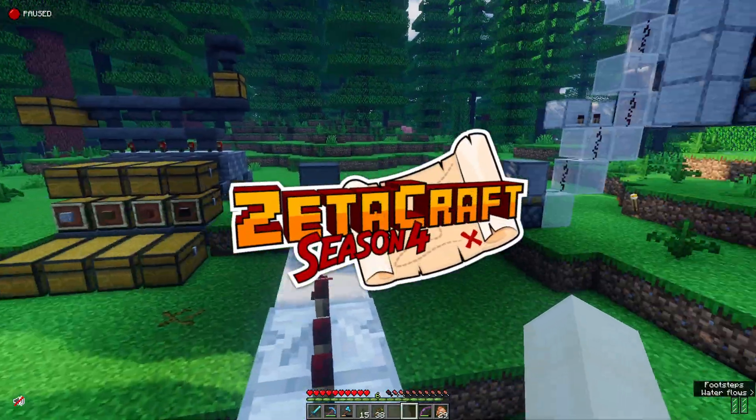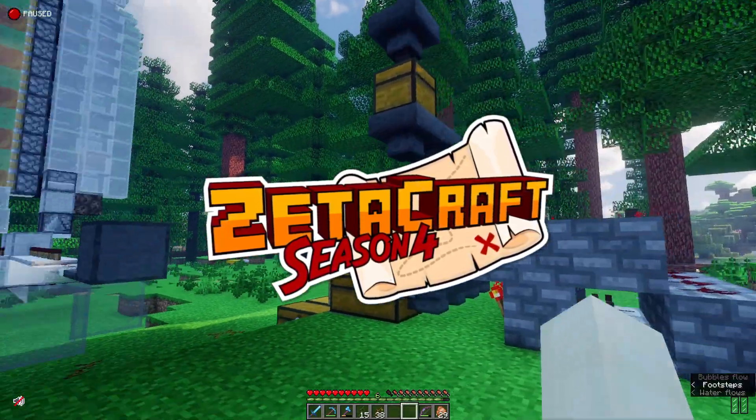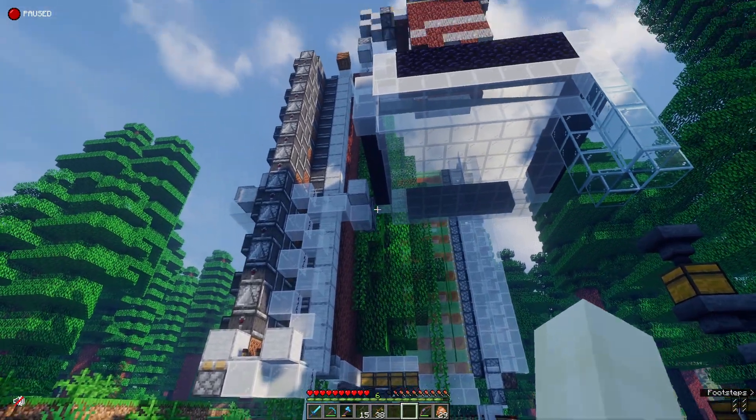Welcome back everyone to Zetacraft Season 4, Episode 12. In the last episode, we built this incredible tree farm — the one that was designed by Iceberg Lettuce.